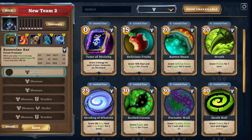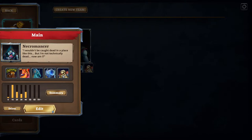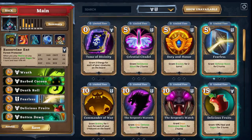I'm not going to create the deck from scratch, but we'll go into the deck I've already created and explain which spell cards I've selected. The Tree, who we're playing first, is going to use a lot of thorns, defensive cards, and healing cards. We've got Wrath, Barbed Cocoon, Death Roll, Fearless, and so on.